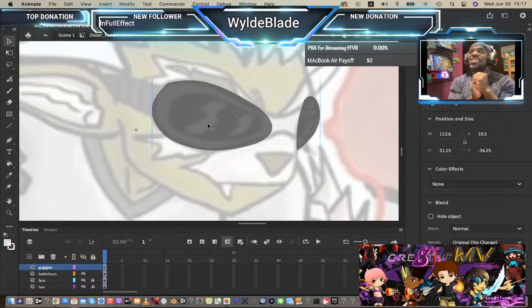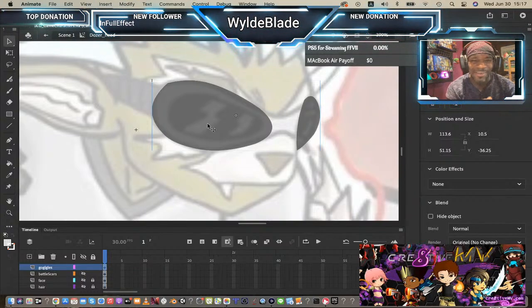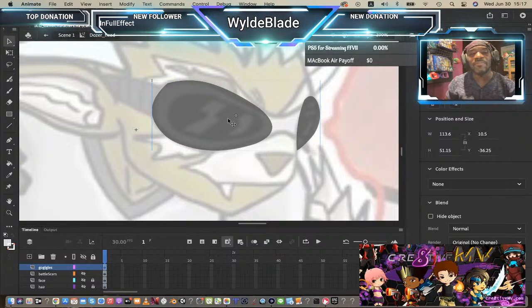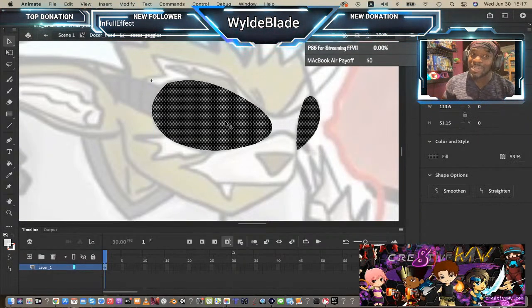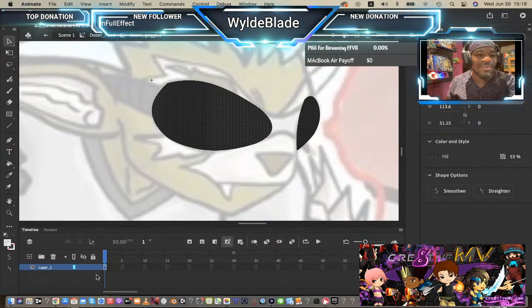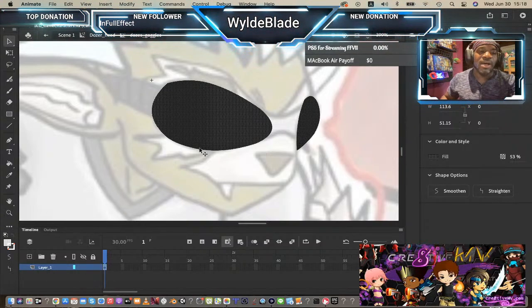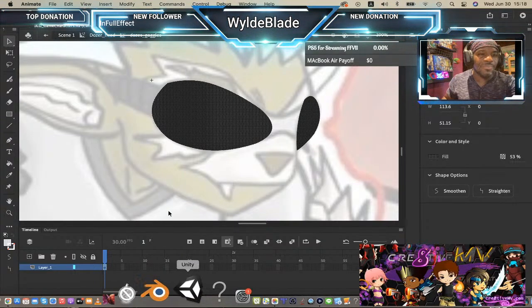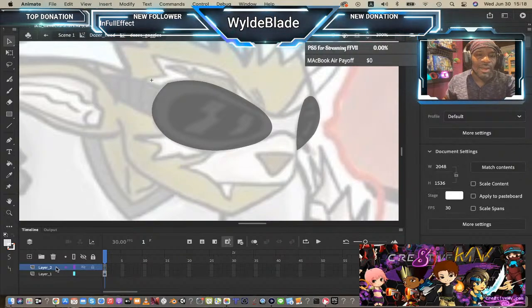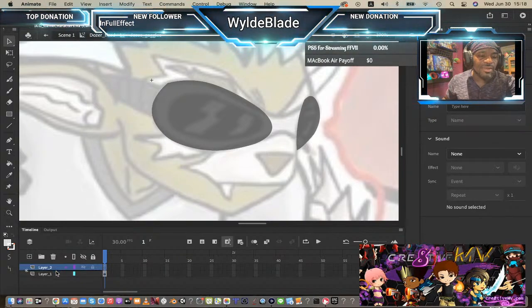This gives me more options in case I decide I want to animate his eyes later — for example, a victory pose where he flips his goggles up so you can actually see his eyes. I might not do that for this game, but there's a possibility, so this is built-in safety. I just created a new layer and I'm going to drag it below the lens layer — this top layer will be the lens.